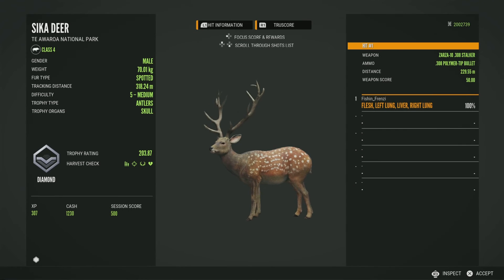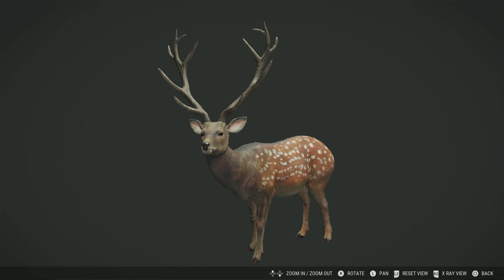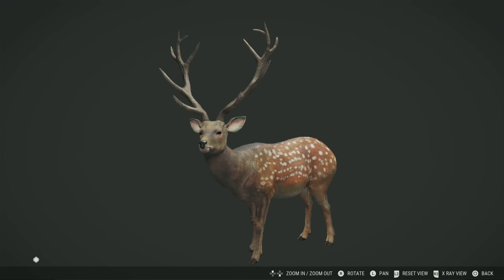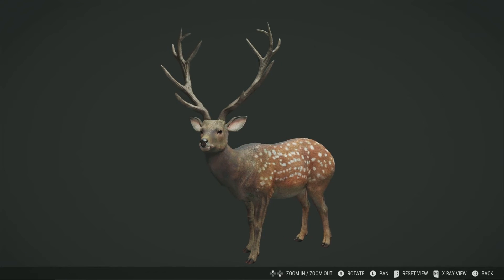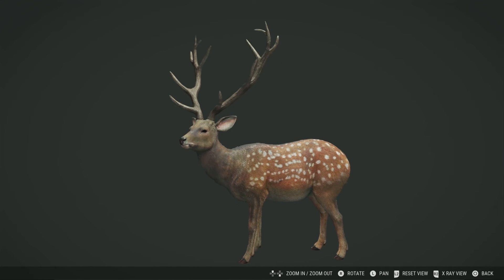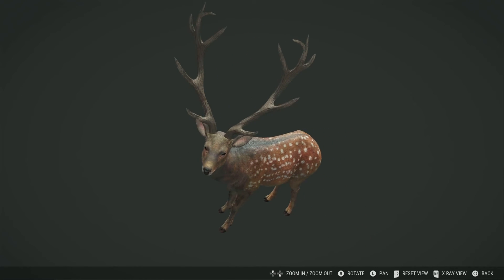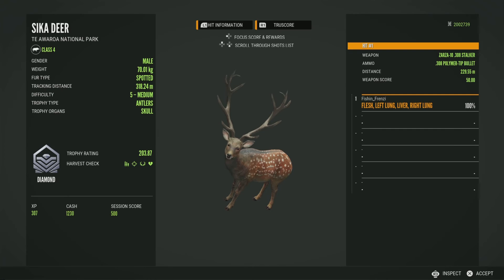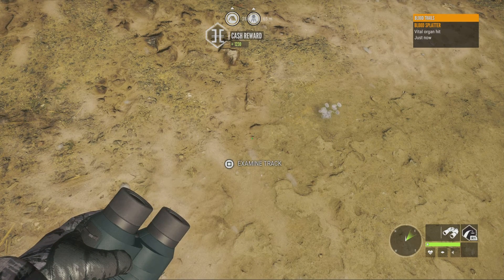Going ahead and tag that one. I want to get a picture of him — I love the Spotted fur types, I always have, I think they look so good. Not bad at all. That's Diamond number 4 of this grind, 237 kills in.